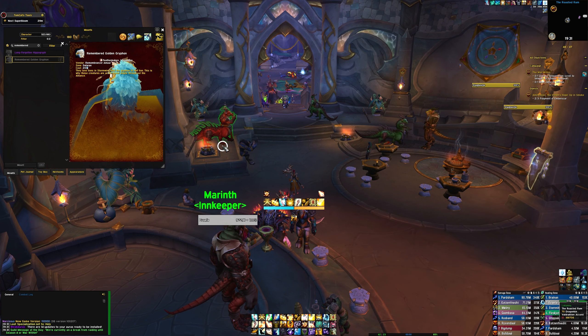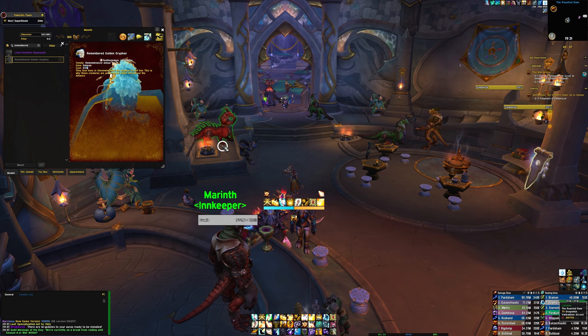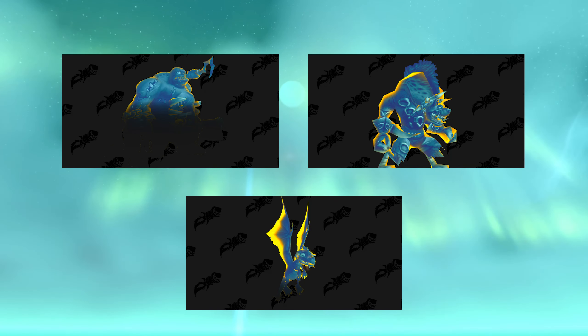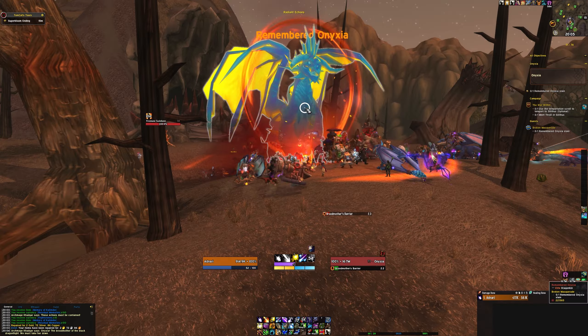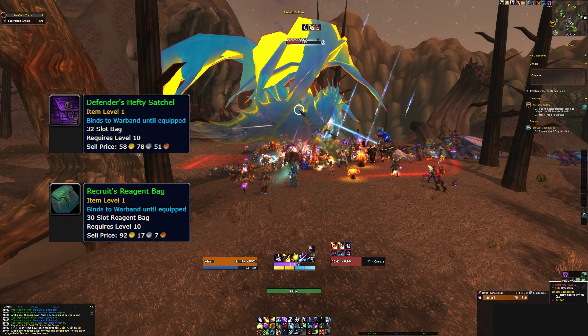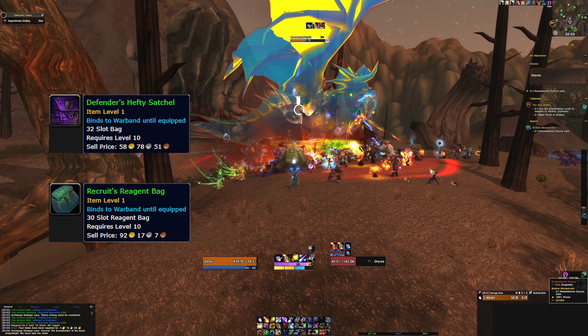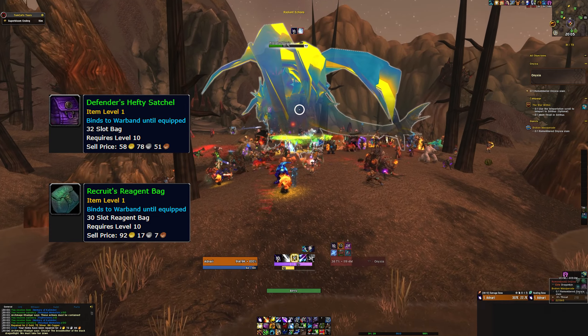The last few rewards you can buy with your Residual Memories include a mount — the Remembered Golden Griffon for Alliance and the Remembered Windrider for Horde — both costing 20,000 Residual Memories each. You can also buy three battle pets: the Remembered Construct, Remembered River Pour, and Remembered Spawn, costing 10,000 each. Lastly, for 2,000 Residual Memories each, you can buy the Defender's Hefty Satchel 32-slot bag and the Recruit's Reagent 30-slot reagent bag, and both of these bags are warbound, meaning they can be earned by one character on your account and sent to another on the same account.